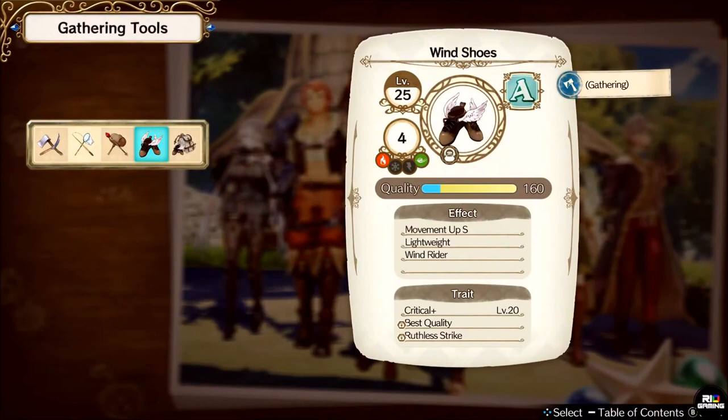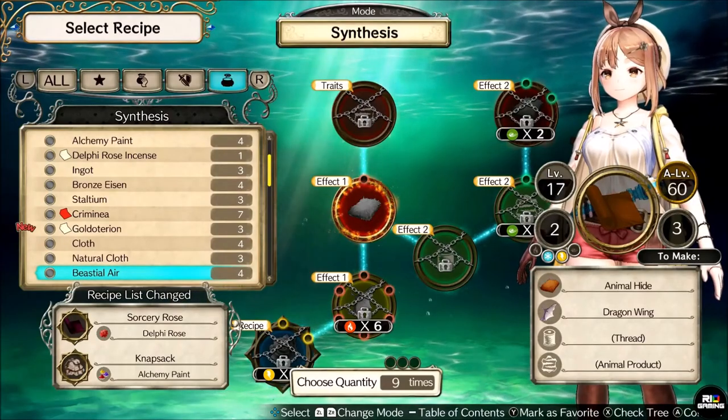For this, you will need wind shoes, but thankfully you can make them around mid-game after you reach the Pinnor Holy Tower your very first time. So how do you make these shoes, you might ask?